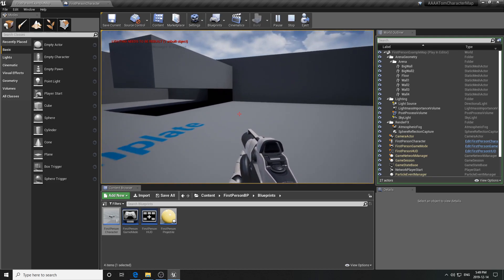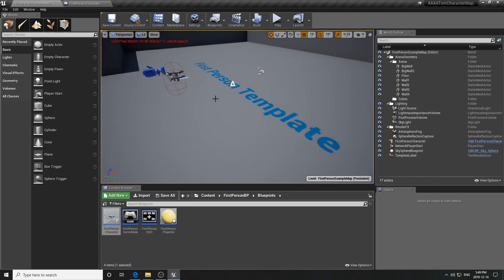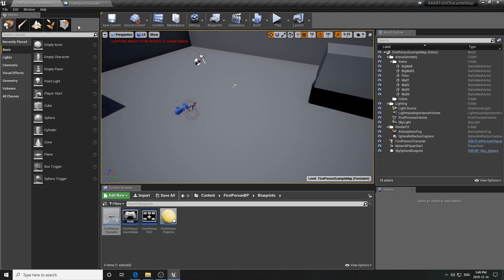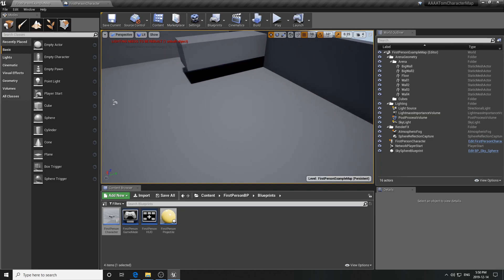Testing in the map: hitting the crouch key gives us our cheesy crouch - it just pops down and up. We'll improve this crouch in a later video as it's a bit more complicated. Hitting Left Shift shows we're running quite quickly, and releasing it drops back to walking speed. That's our run and crouch done.